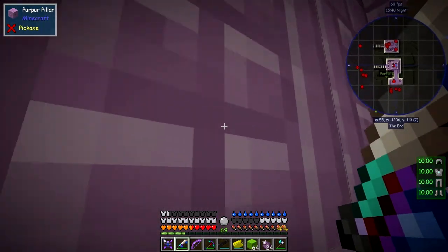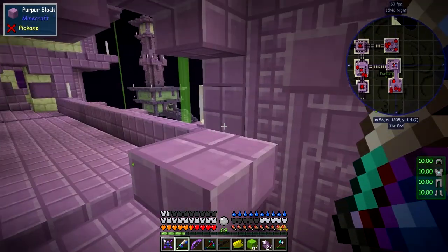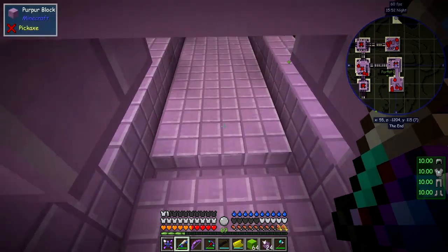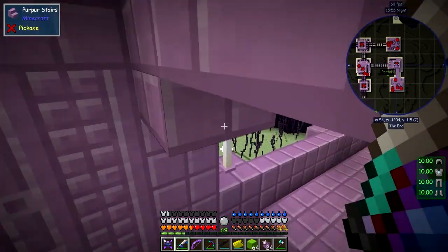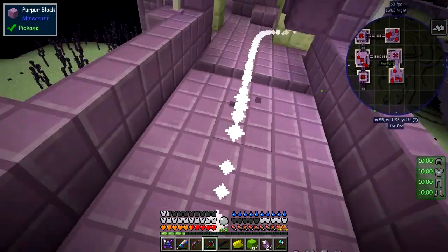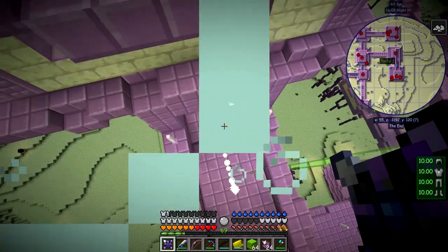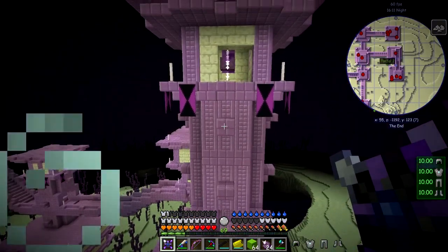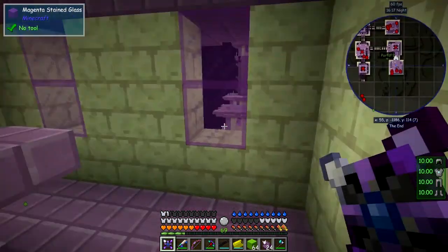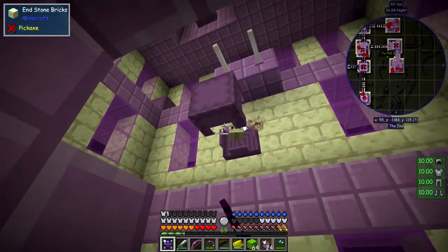So here we are — what have we got above us? Probably just one shulker up there. Let's go out of here. Oh there's another one — and another one over there. We haven't finished doing that one off yet, that's quite a high one. Let's go and do something up here.